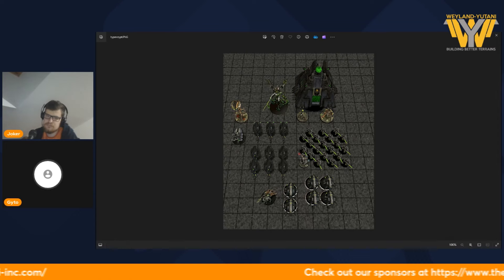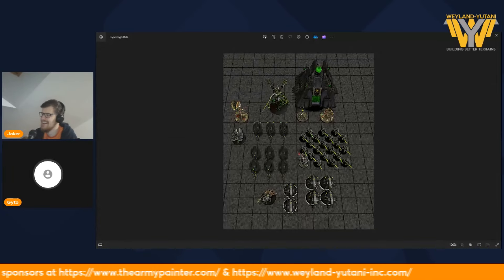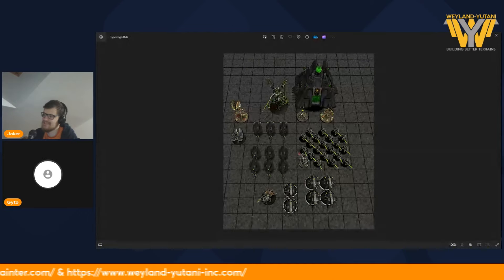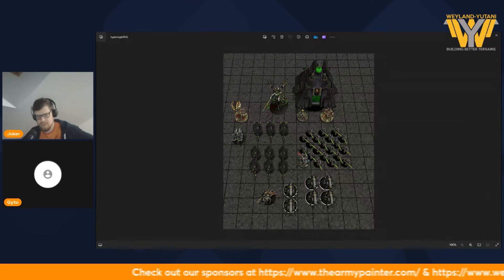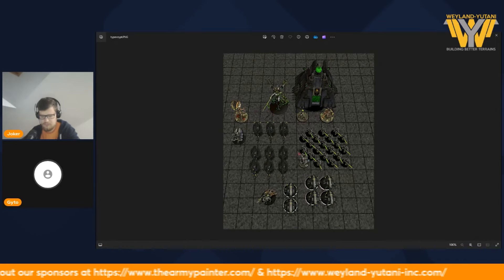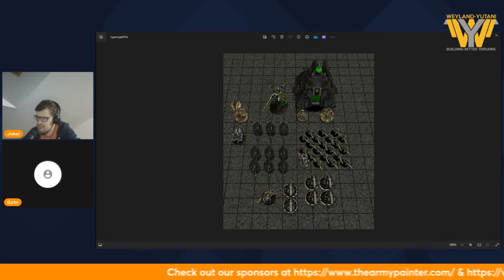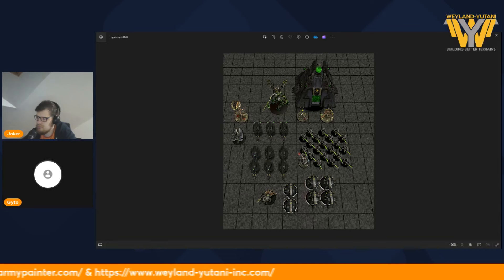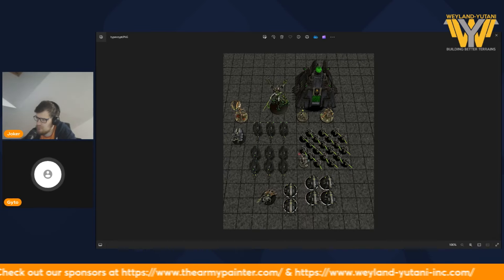Then you have Illuminor Szeras. For what it costs, it's a great unit. It can be skipped in Hypercrypt lists, but the durability and the lone-op ability is just very strong. He also gives a lot of value to Necron Warriors, giving them better AP and Armour of Contempt if nearby. He can just push onto objective or into the middle, do Homers, and if someone tries to kill him, your opponent needs to commit way more points than what he costs. Then from the counter-charges, you can try to kill the stuff that were dealing with him.